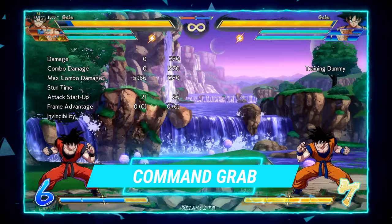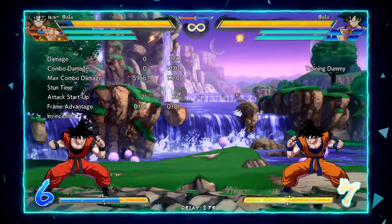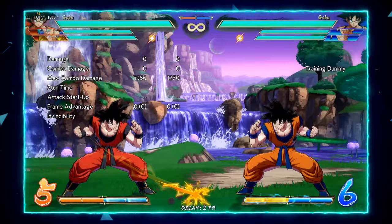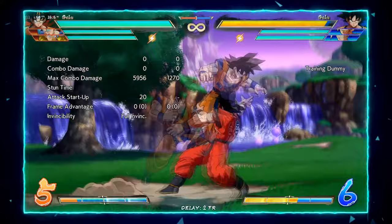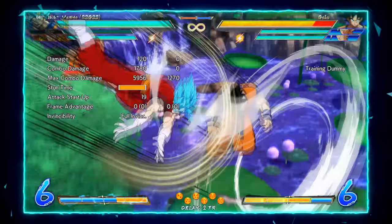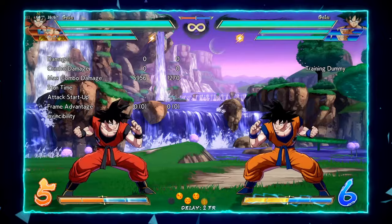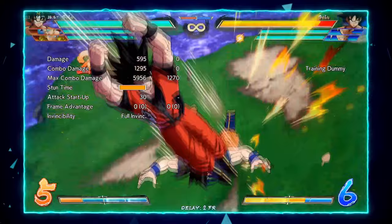Before getting into block strings and mix-up, I want to talk about his last special: his command grab. The basis of this character's pressure is heavily centralized around his command grab. His 214L series is a series of command grabs — the light version being unreactable. He can extend with vanish to get a combo, which is very unique to command grabs, and he can tag cancel off it. It doesn't do a lot of damage, but his command grab is unblockable — they must jump it — and because it's unreactable, your opponent has to effectively guess where you're going to put it.